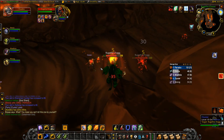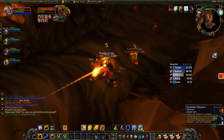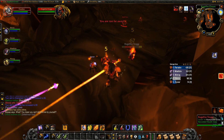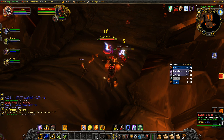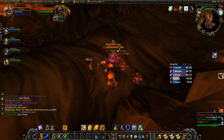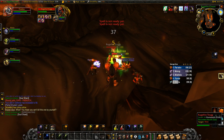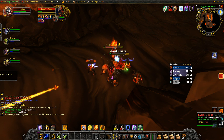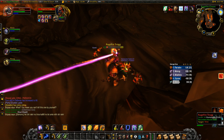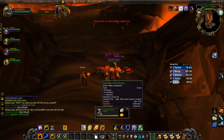I usually alternate between auto-attacks when attacking multiple units, and I use Earthshock just to pull back aggro on things. As long as you're using Rockbiter Weapon, which does a significant amount of threat — it's increased threat on the faster weapons — at rank 3, it is 16 threat per auto-attack. With a weapon that attacks about once every other second, it will bring about 50 to 60 threat per second, including the extra damage from auto-attacks. That means someone would have to be doing about 100 DPS to out-threat my auto-attacks, which at this level is just not going to happen.